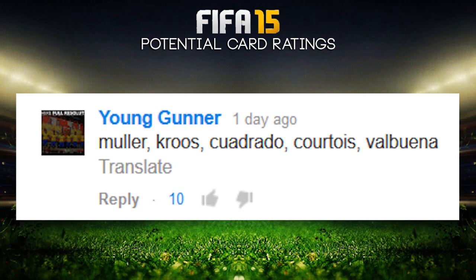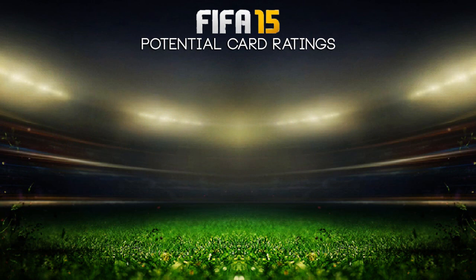If you guys are looking to buy some coins, do be sure to check the link in the description for UT Coins — selling for £4 on the Xbox and £5 on the PlayStation, very cheap coins. Use the code JG9 to get an additional 5% off. Now let's get straight into this video and talk about the five players this guy's asked me to cover.